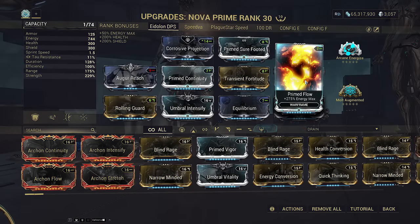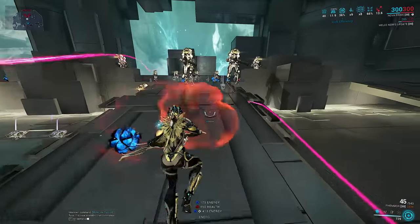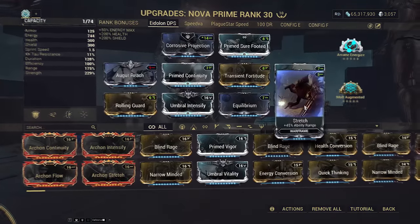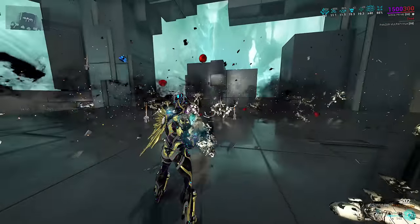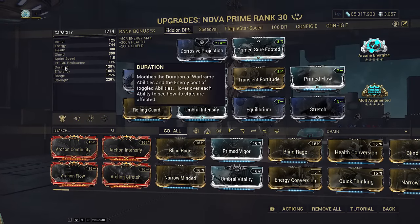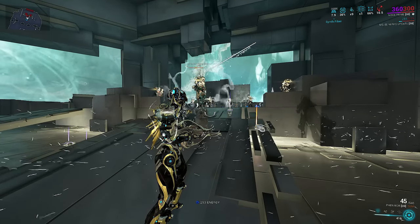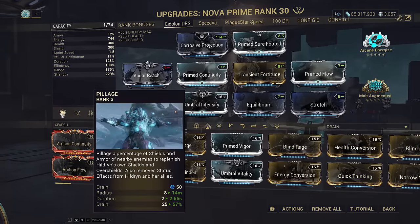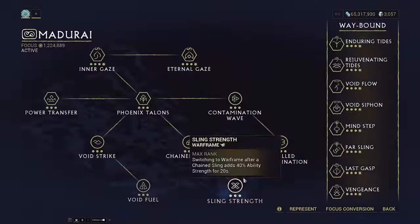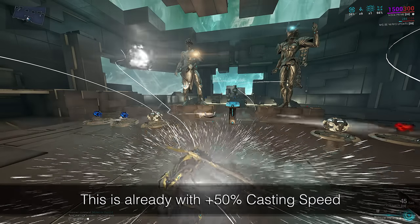Prime Flow gives us leeway for when our companion goes down, which deactivates Synth Fiber temporarily and stops us from picking up health orbs when we're at full HP. Range comes from Augur Reach plus Stretch, granting Molecular Prime a 17.5 meter detonation radius per enemy — easy overlap for scaling damage. Pillage has an initial cast radius of 14 meters and expands all the way to 65; you probably don't need all that range, so if you need shields back sooner, uncasting will immediately drag Pillage back to you. 328 Strength is needed to full strip with Corrosive Projection.